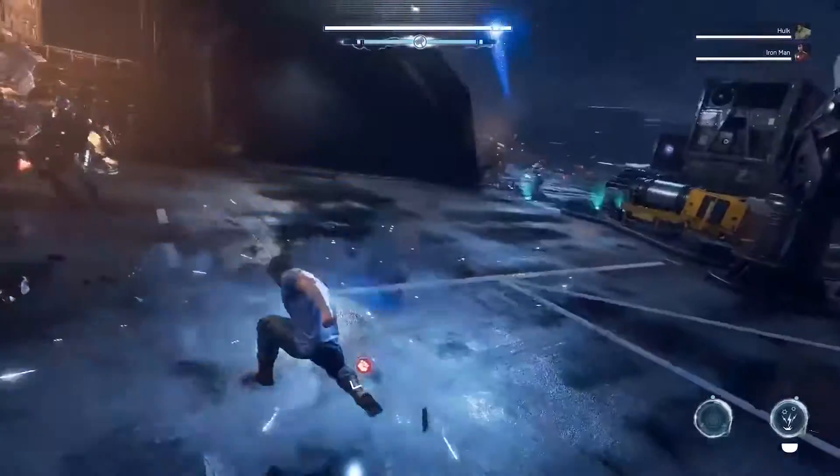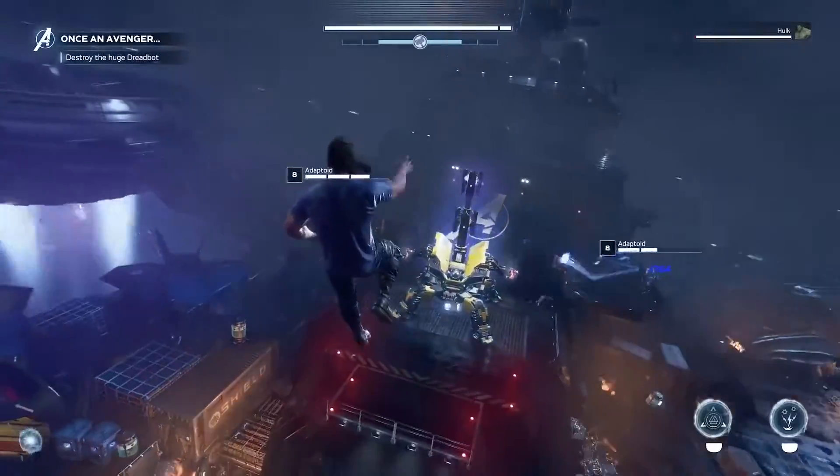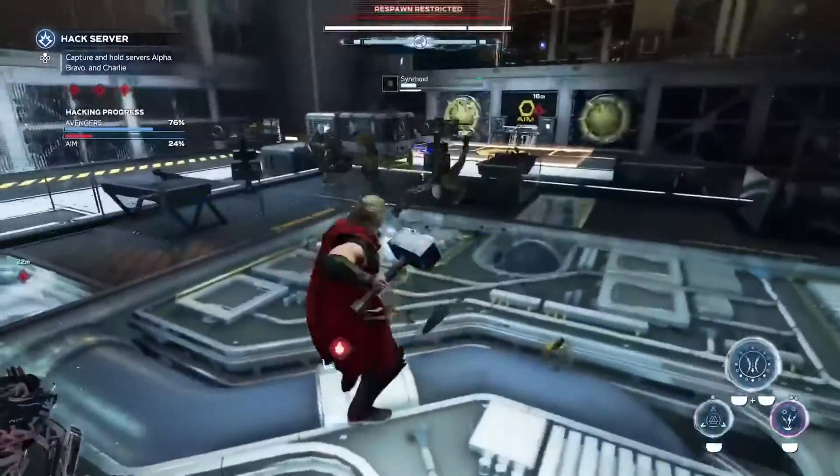Follow that up with a powerful ground pound and you've got a mighty combo. Manual targeting is a great ranged attack, but if up close and personal is more your style, go with the Hammerspin or Mjolnir Cyclone.